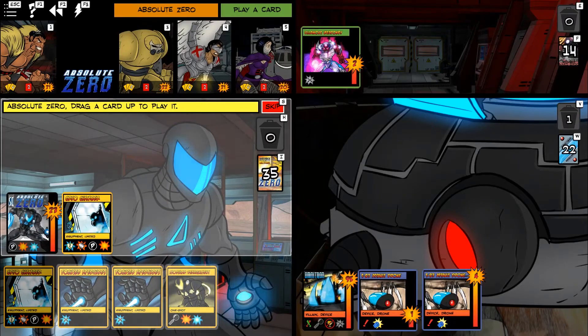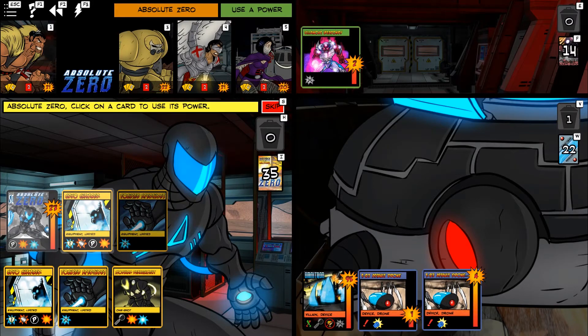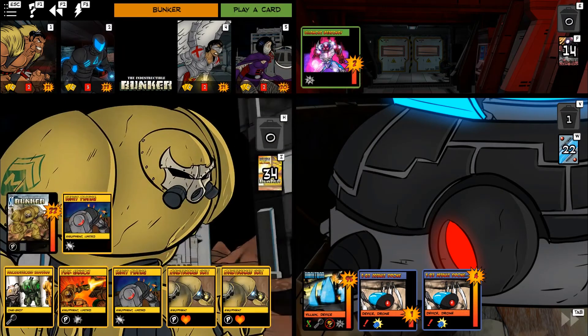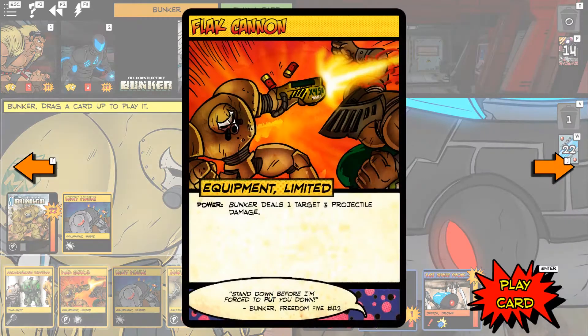Poor Absolute Zero doesn't have a lot going on so far. We're just going to play some Apertures — he's what you'd call a setup-intensive kind of character. Bunker can now start doing some damage — three projectile damage to one target. Or I could play Maintenance Unit, which would get him HP so he could start tanking.